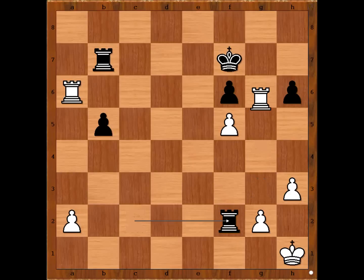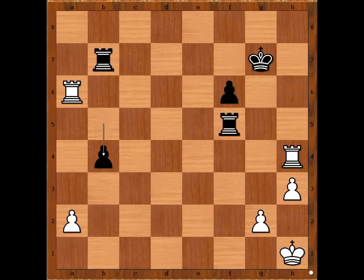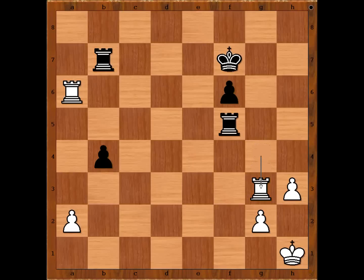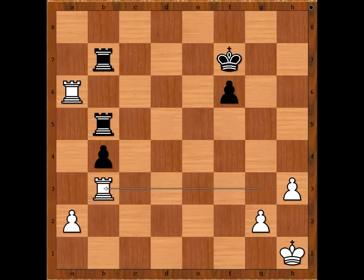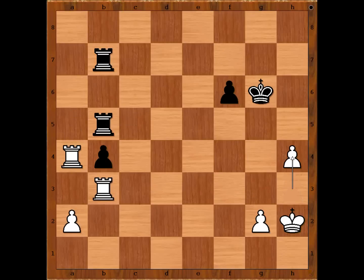Rook to f2, rook to g6, rook takes on f5, rook takes on h6 threatening check winning the rook on b7, king to g7, rook to h4, b4, rook to g4 check, king to f7, rook to g3, rook from f to b5, rook to b3, king to g6, king to h2, rook to c5, rook to a4, rook from c to b5, h4.